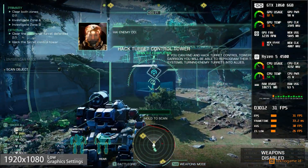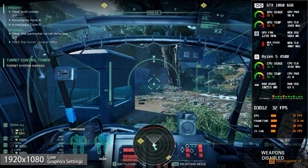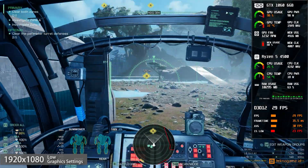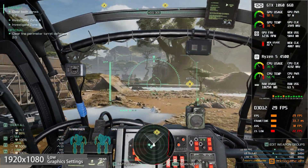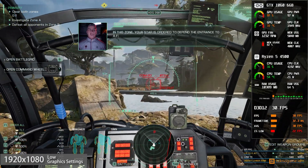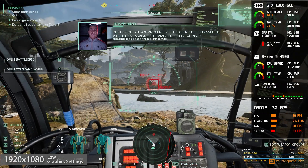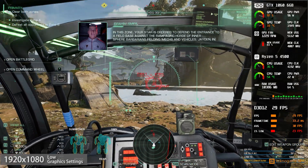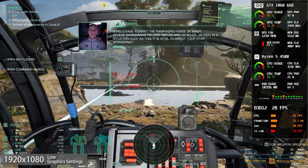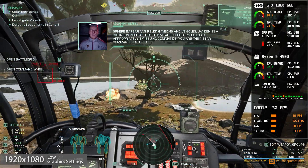Enemy down! Security overridden. Scanning complete. Scan mode disengaged. In this zone, your Star is ordered to defend the entrance to a field base against the rampaging horde of Inner Sphere barbarians fielding mechs and vehicles. Jaden, in a situation such as this, it is vital to direct your Star appropriately by issuing commands. You are their Star Commander after all.